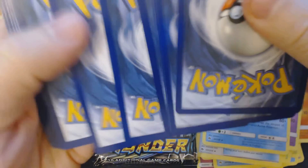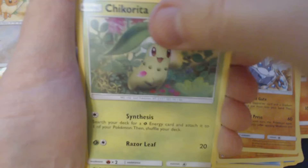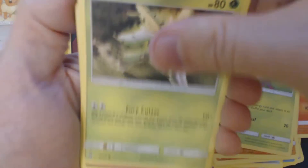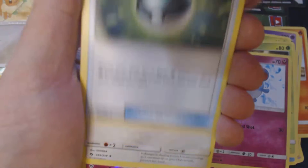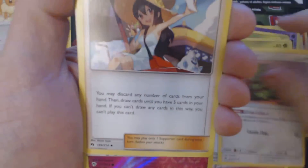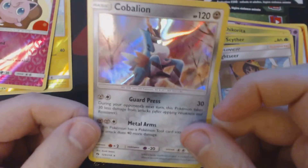Something interesting this way comes. Pack 3 — got here: Larvitar, Carbink, Chikorita, Scyther, a Merrill, Fighting Energy, Netball, Kecleon, a Sightseer, Reverse Hollow Jigglypuff, and Holographic Cobalion.